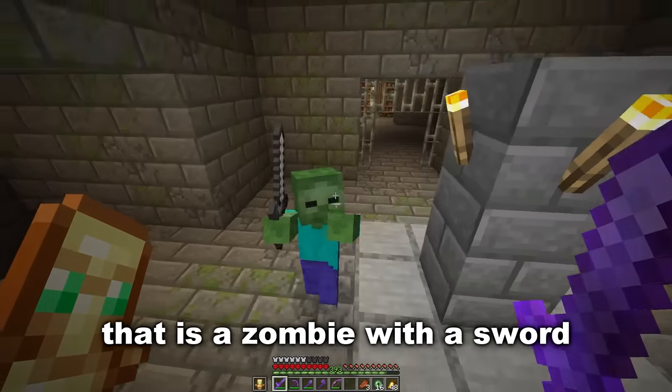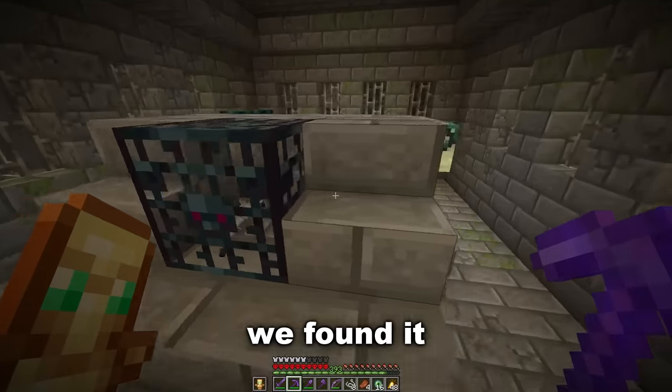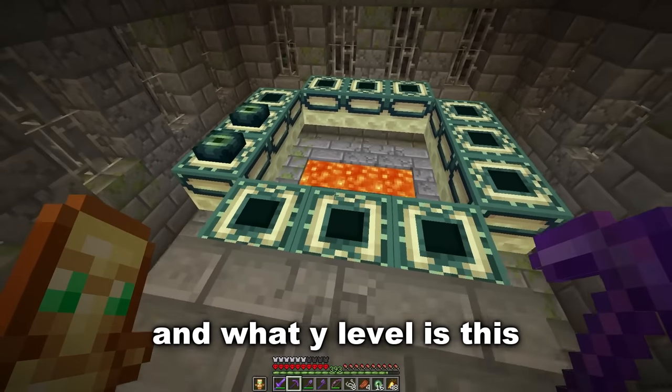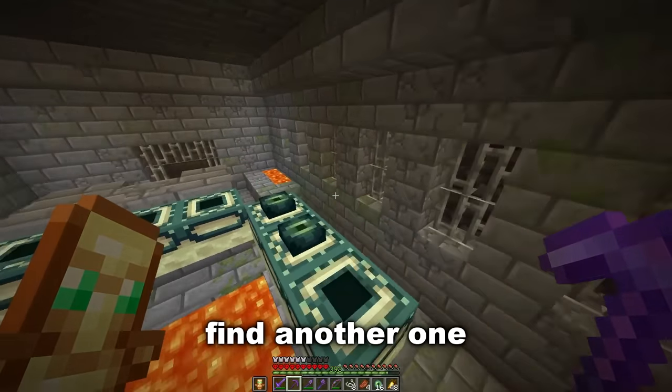There's a zombie with a sword — anything good? We will take that. Yes, we found it and it's got two eyes. Wait, what am I on about — we don't even need them. Okay, so we'll break this. What y-level is this? Minus one — oh, that's not very high. We're gonna have to find another one.